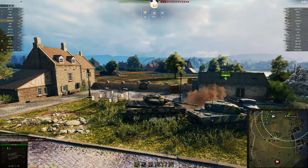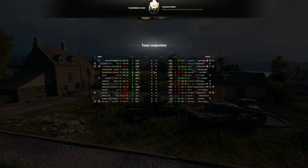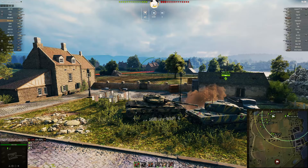Hey tankers, Bonsai Duck here. Today we have Mumbo Chicken in his Carnivore, on Fisherman's Bay in a standard battle — a tier 9, tier 8, tier 7 battle. Mumbo sent me this replay; he'd been grinding along in the Carnivore through the stock grind and finally got everything but the engine, then started having some good games.